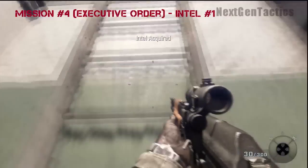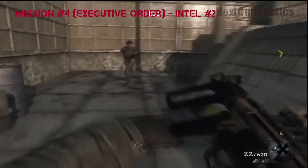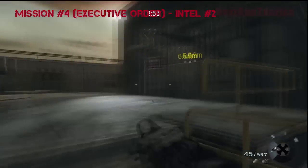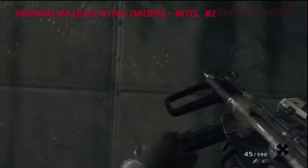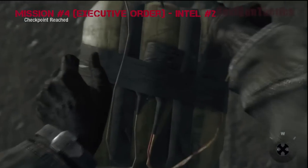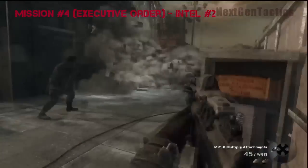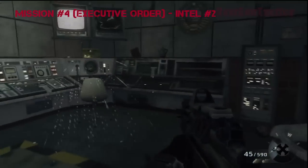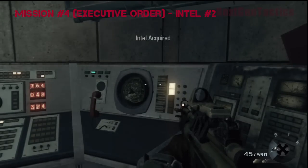That's the first one for Executive Order. The second Intel for Executive Order is when you're breaching the wall of this building, in an attempt to prevent the rocket or whatever from launching. You're going to place your Semtex right there. Once you breach the wall, the Intel is on the inside — I think it's in the left corner, on top of the computer terminals.